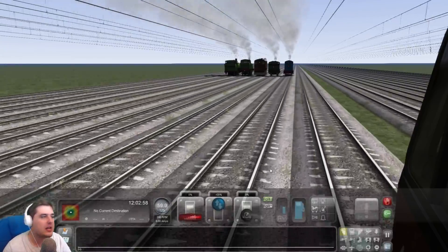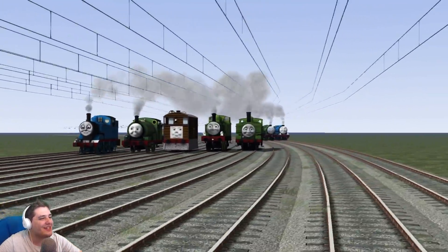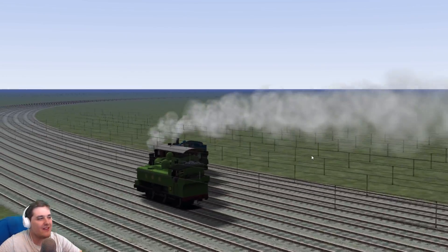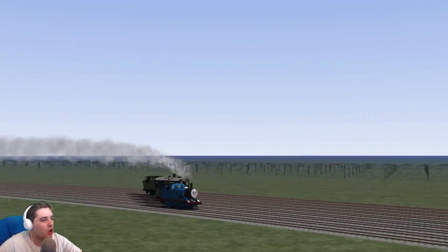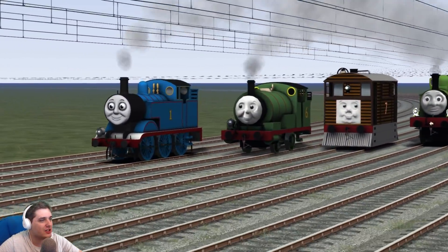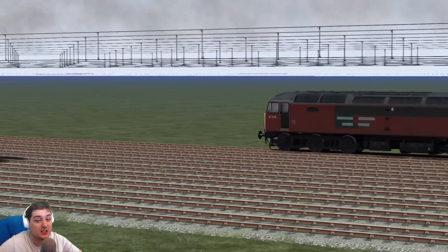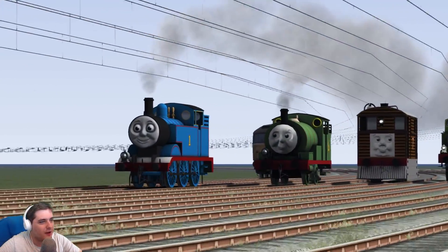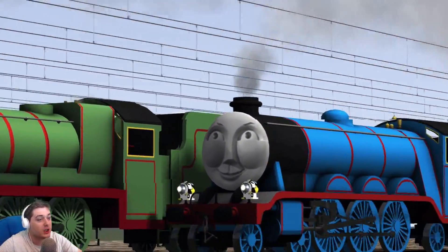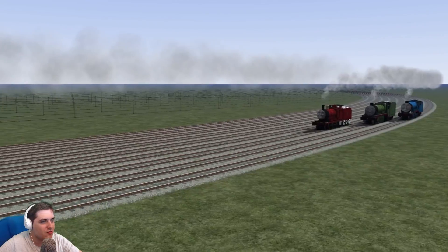After about half an hour they've finally entered the first corner, and this should start leveling out. Even though they're all going the same speed, Thomas has the inside line and Duck has the outer line, so Thomas should take the lead. There we go — that's more like it! Thomas is on the inside, followed by Percy, Toby, Oliver, Duck, then James, Henry, and Gordon. Thomas has a great lead and James is starting to overtake Henry and Gordon.